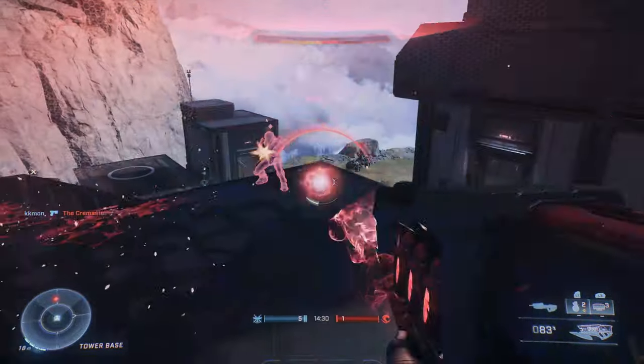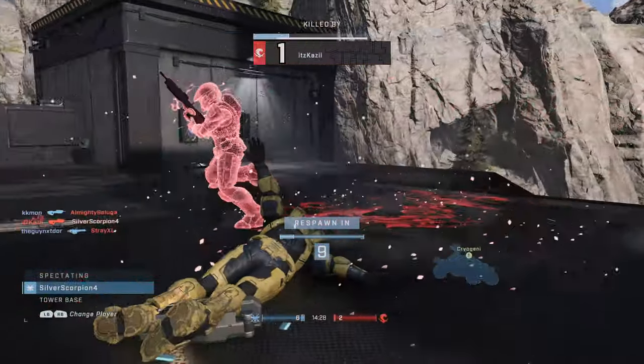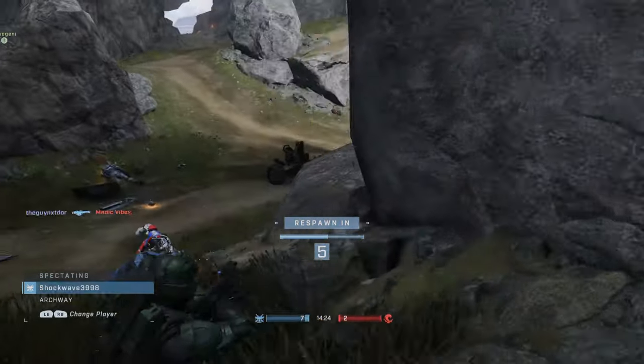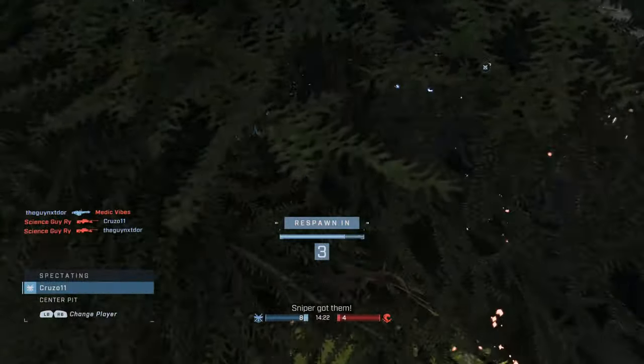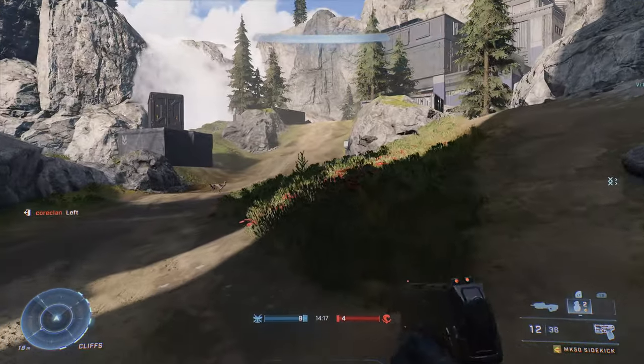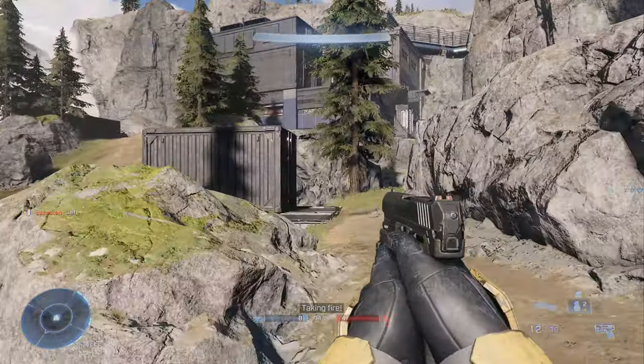Whenever you die, you have a camera just showing your dead body for a little bit until you respawn. But if you hit the right and left bumpers, you can actually cycle through the cameras of all your teammates as well. So instead of just watching your dead body, you can see what your other teammates are up to.